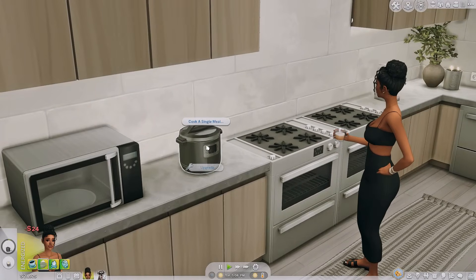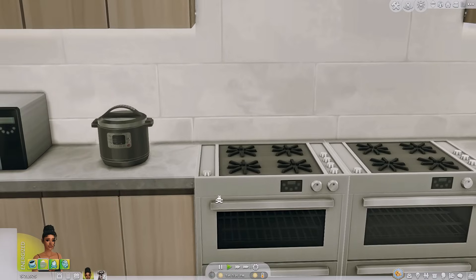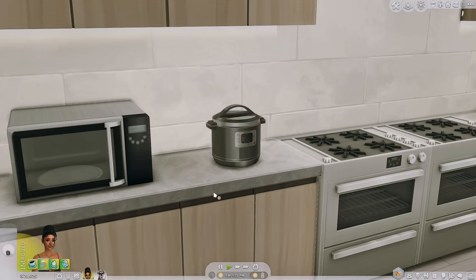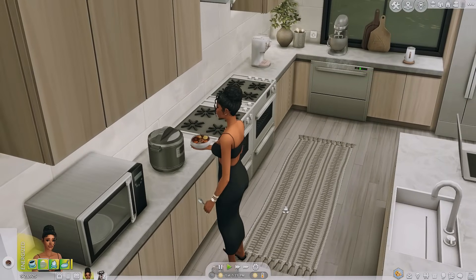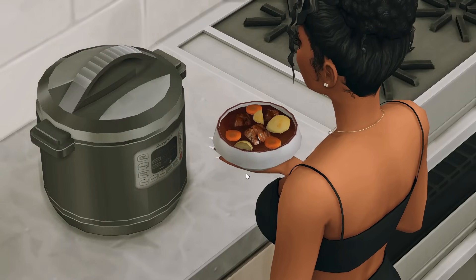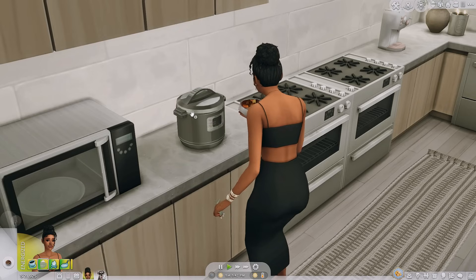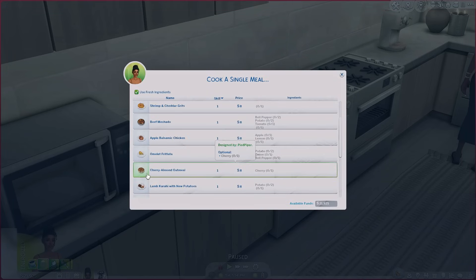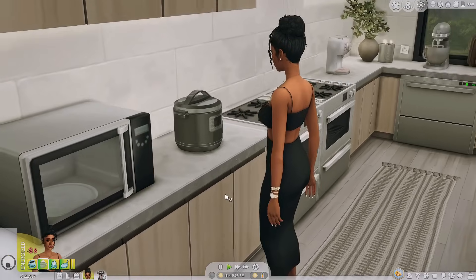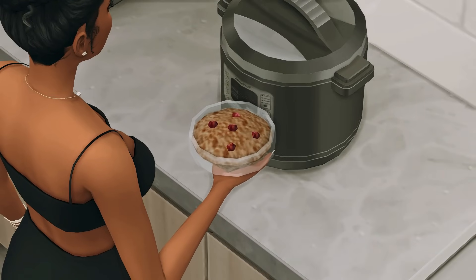Just like the hot chocolate maker, you can make either a batch or a single serving. It takes a bit of time to cook — actually, this is the Sims, it doesn't take that long. She's grabbing a serving. It looks good and I love the bowl. I'm then going to have her make the cherry almond oatmeal — perfect for breakfast in the mornings. It actually looks good compared to EA's default food textures.